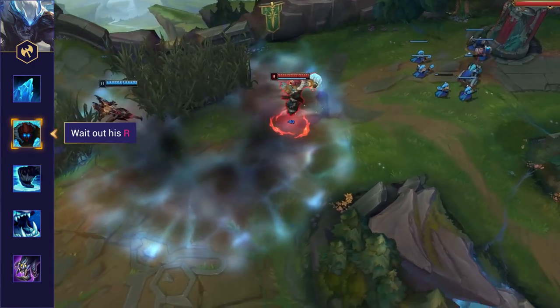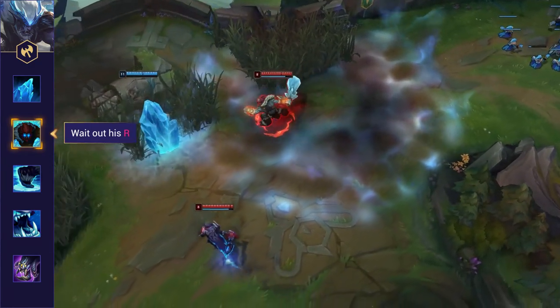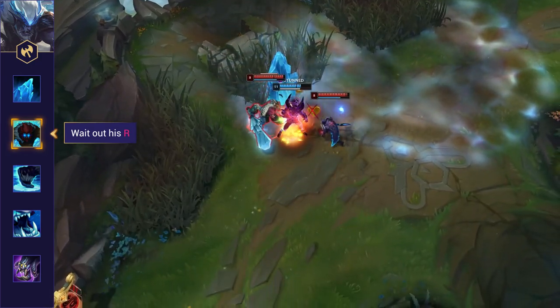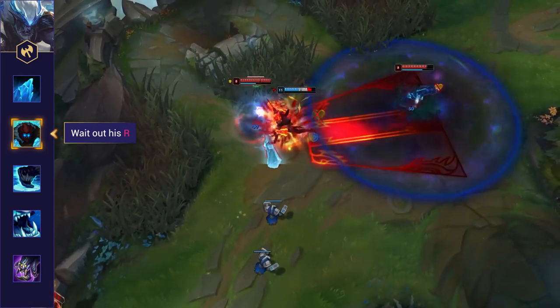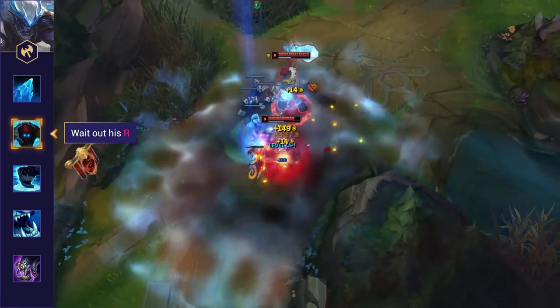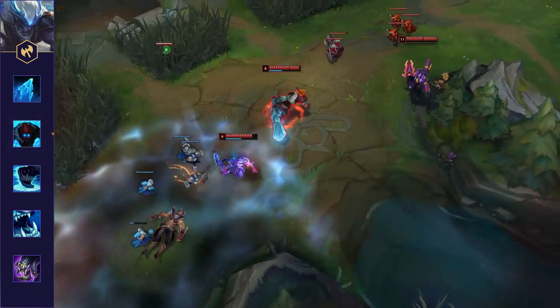Wait out his ultimate before investing damage. When Trundle pops his ultimate he steals stats from his target. If he's used it on tankier champions who can boost their own resistances, he can steal a huge amount and become very hard to take down. It's not worth investing heavy cooldowns into him — you should wait until it times out before looking to burst him down.